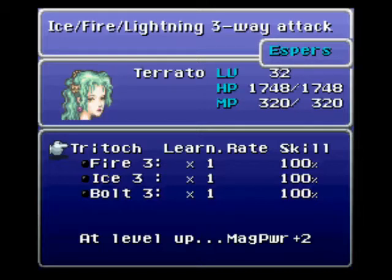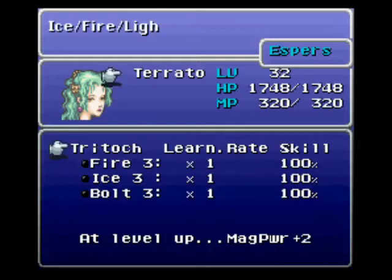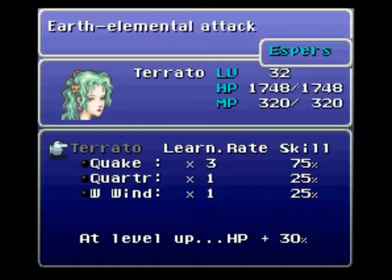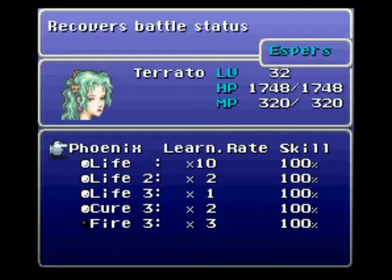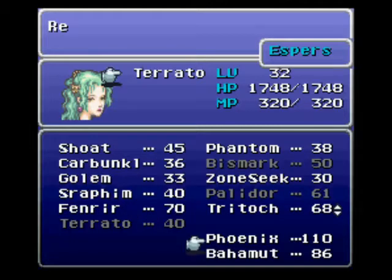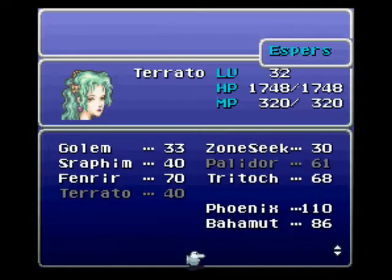Here's Tritoch — casts all three elemental spells. Tornado: this is the only one that Terra could not get up to, but you can learn Quake and White Wind. White Wind's very good. Phoenix: I got Life III and all the other spells. Atma: she already learned Flare.